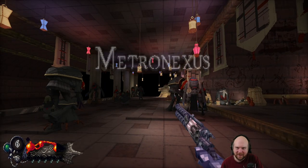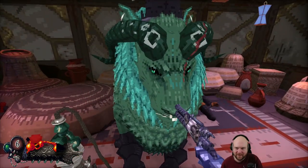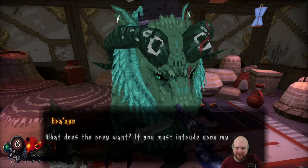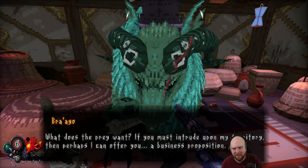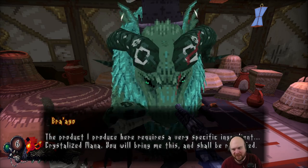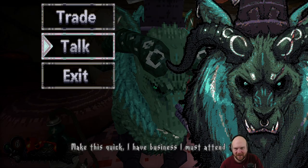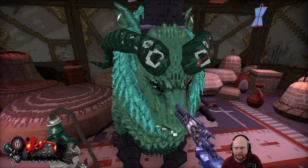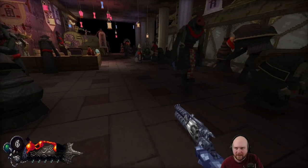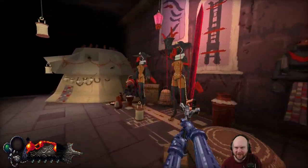Cool, now I'm in space. The Metro Nexus. Now we're in a hub world. What does the prey want? If you must intrude upon my territory, then perhaps I can offer you a business proposition. The product I propose here requires a specific ingredient: crystallized mana. You will bring me this and shall be rewarded. Mana upgrade — oh, but I need those things. This is cool, I like this.